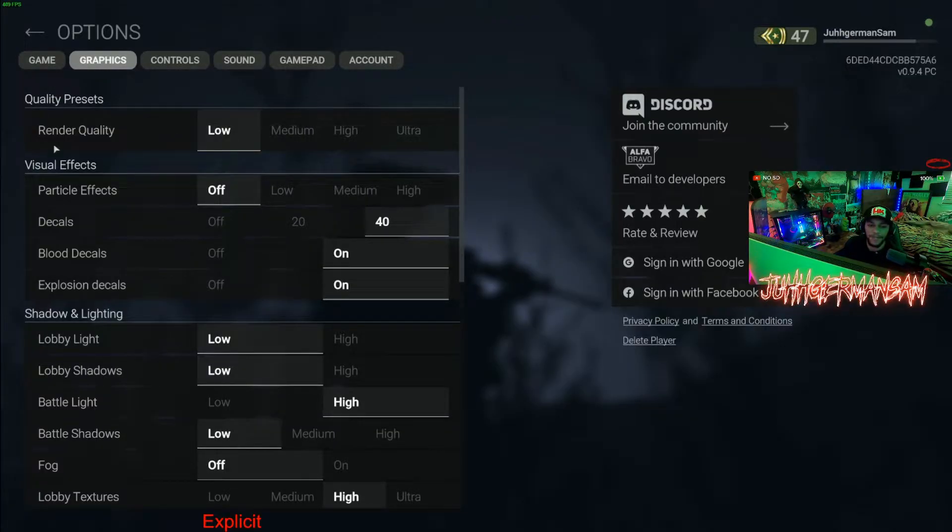Go to Graphics. Don't touch the render quality — that will change by itself, you don't have to change that. Start by going to Particle Effects and click off Decals, put that to 40. Blood Decals on, Explosion Decals on.